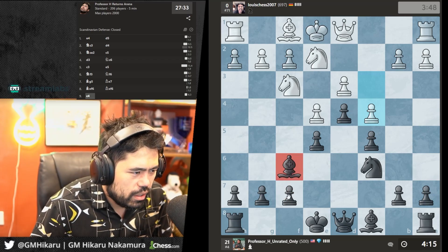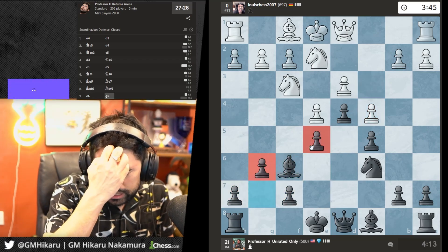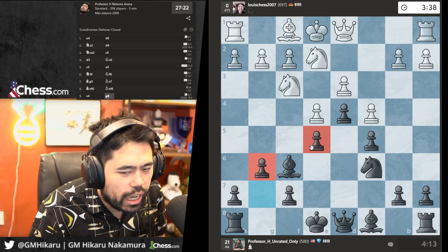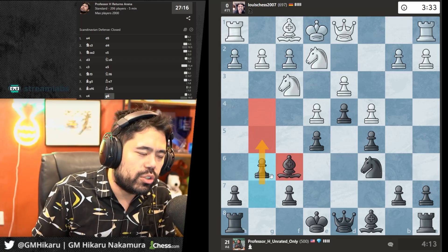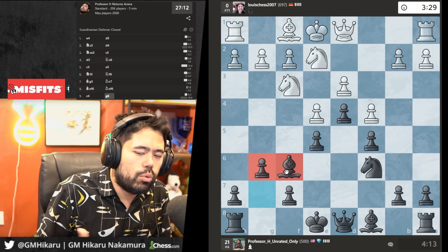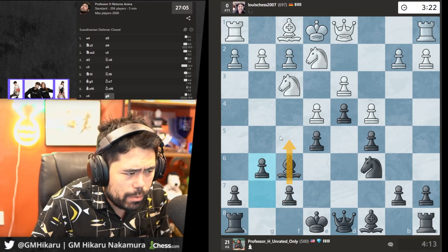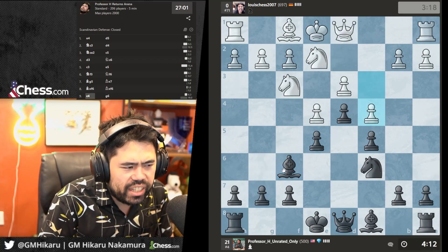It's like when Tiger Woods bounces a ball on a stick and then hits a great drive — it looks really cool but I'm one of the only ones who can do that. So people watching this on YouTube or on stream can't do that. I'll go g6 to drop the bishop back, then maybe push f5 down the road. g5 wouldn't weaken my king because I can still castle queenside — that's the reason.